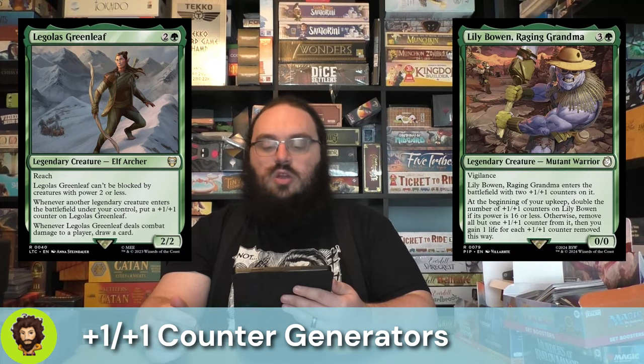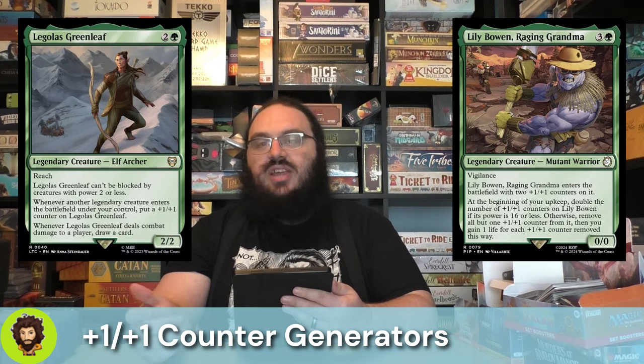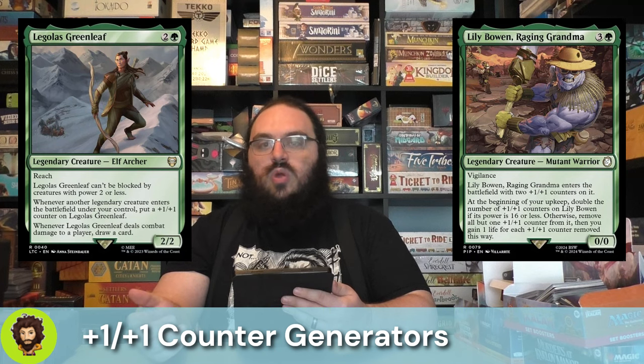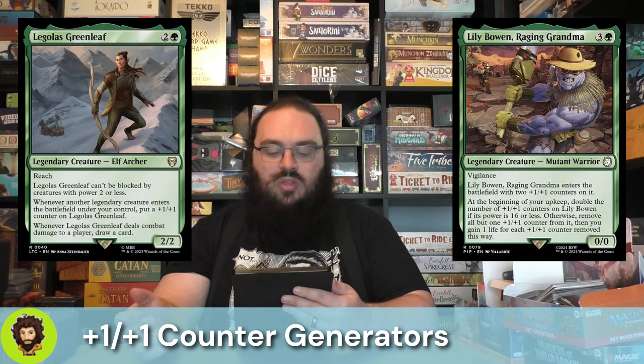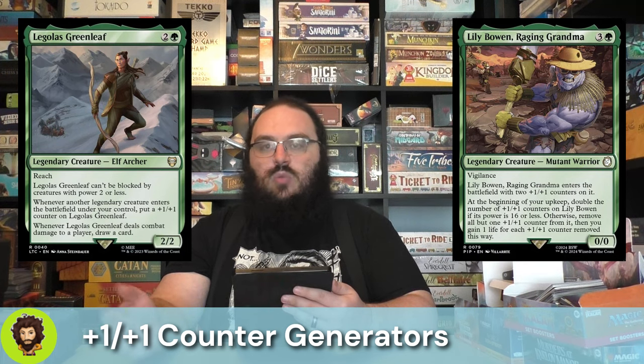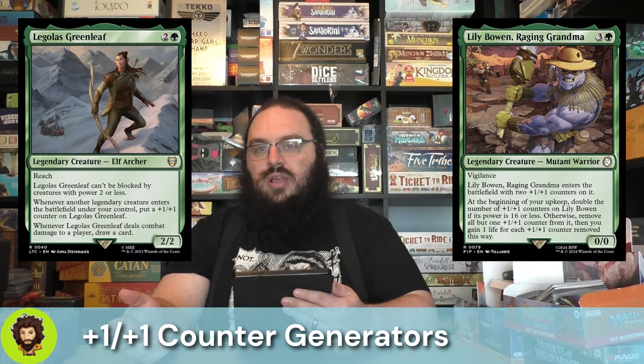Lily Bowen, Raging Grandma — a 0/0 for 4 mana, but actually a 2/2. At your upkeep, we're going to start doubling up those counters up until the point where it exceeds 16. Once it's over 16, the next time we would normally double it, we take all of them off except for 1, and we gain that much life — helping us offset the fact that we're losing life every time we sack a creature with our commander in play.